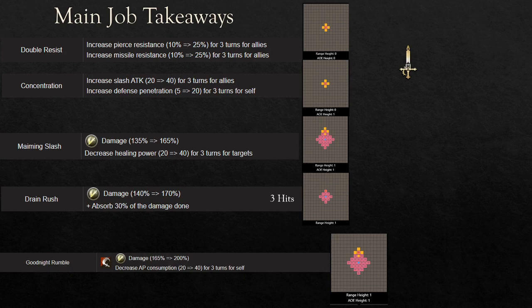Lastly, her Limit Break is Goodnight Rumble. This is her only 200% damage skill on her main job. The range is a little short unfortunately, but the damage is going to be good. It's AoE, and it decreases AP consumption by 40% for herself for three turns, which is very nice. That means if she buffs up with Double Resist, Concentration, or any other AP-gaining ability, after she uses her Limit Break she can still put out abilities with the advantage of the 40% reduction.